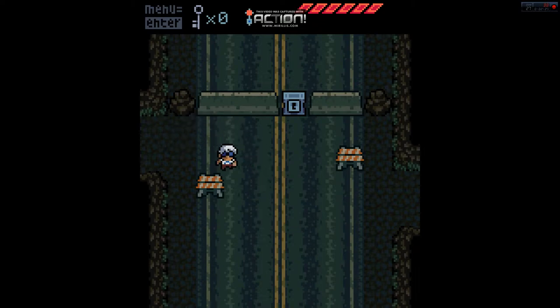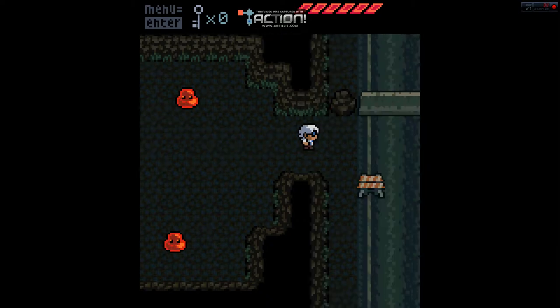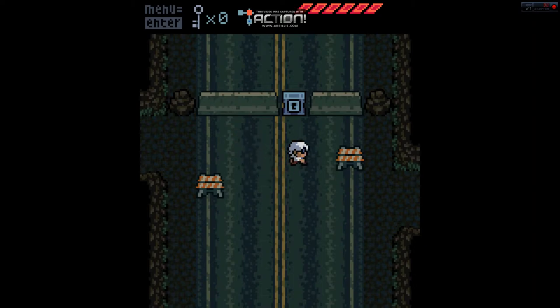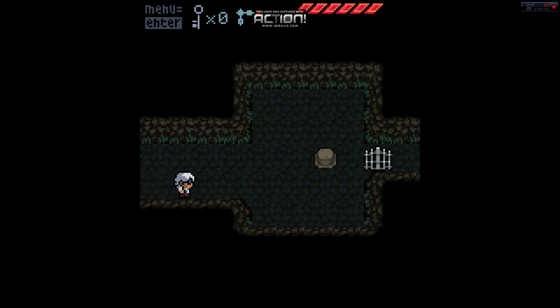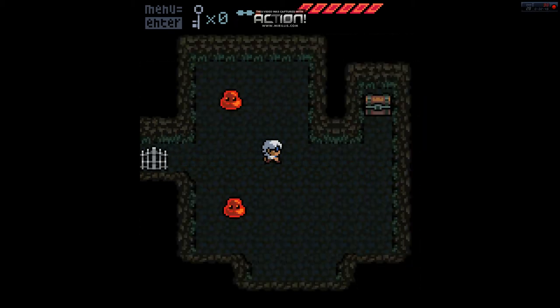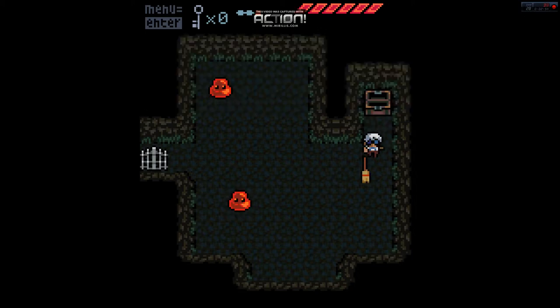The game is fortunately very, very kind with the save points. Currently you'll see we are a young, androgynous individual, somewhat ageless, hard to tell. We can't do anything there yet, so we're gonna go this way. Get ourselves a little switch, open a gate. More of those little red slimes. And this is our weapon — a broom.